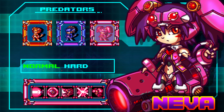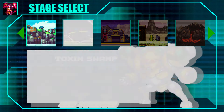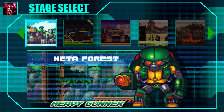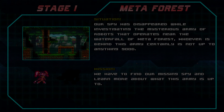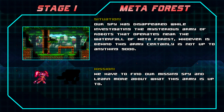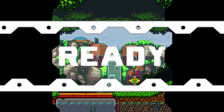Normal or hard? I'm thinking we'll just check things out on normal, see what gives. Stage select — so obviously we're just going to be doing this Meta Forest heavy gunner. The artwork in here is already spectacular, I'm loving this. We've got a situation — mysterious army robots, waterfall forest. Mission: we have to find our missing spy and learn more about what this army is up to. I am already loving this.